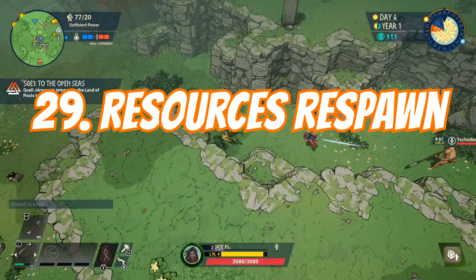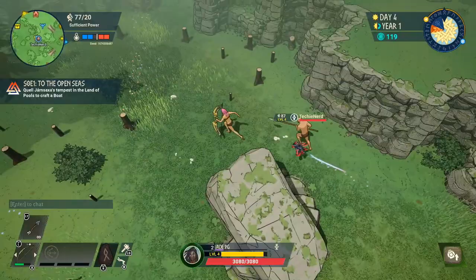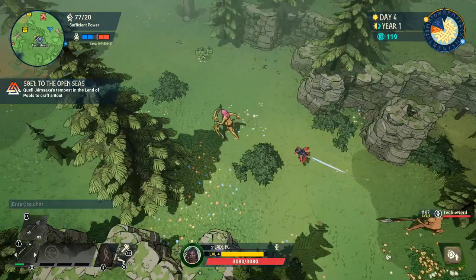If you've been harvesting the whole land around you it might start looking like a wasteland, but don't worry — everything respawns. Trees respawn quicker than some other resources so don't be afraid to chop as many as you can. This is also the quickest way to build up your XP other than taking on enemies.